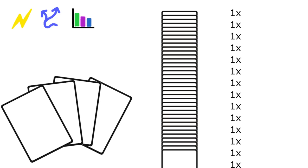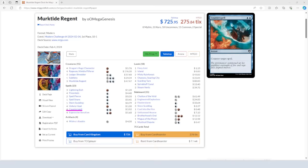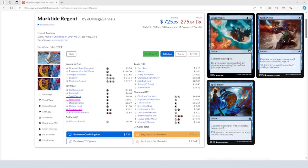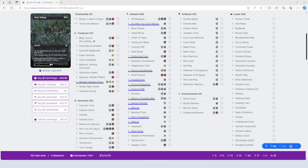If we look at Modern Merktide, it's running around 9 counterspells in the main board. The MTG Goldfish list contains 4 copies of Counterspell, 2 copies of Spellpierce, and a single copy each of Spellsnare, Sternscolding, and Subtlety. A similarly interactive CEDH deck will often end up running 12 or more differently named counterspells.